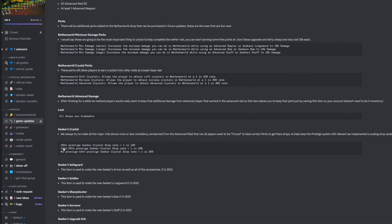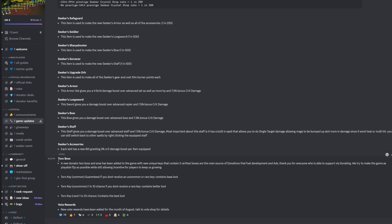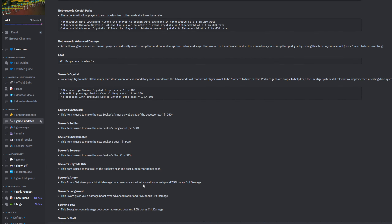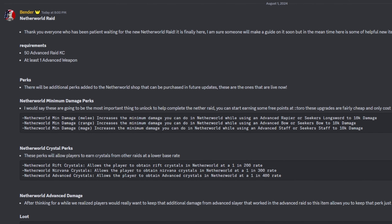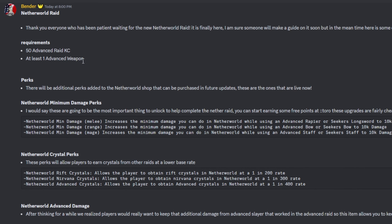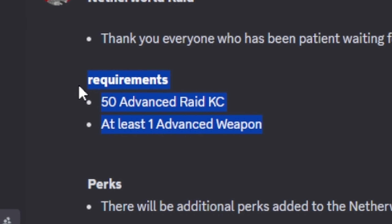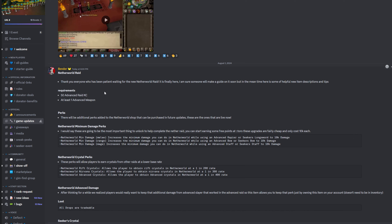Let's break this down into three separate segments: the first is the Netherworld Raid, then we have the Seeker weapons and armors, and finally the Toro boss. For the Netherworld Raid, the number one thing you need to know is that there are requirements — you have to have at least one advanced weapon and also 50 advanced raid kill count. That's going to be a bit of a roadblock for some newer players, but most people should be able to manage it.